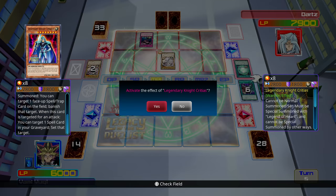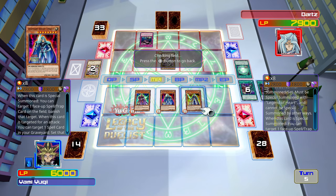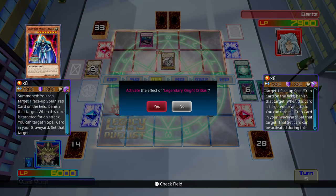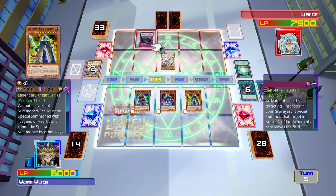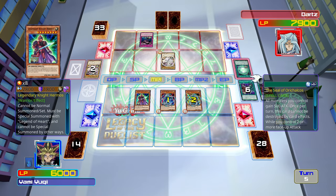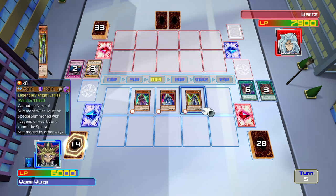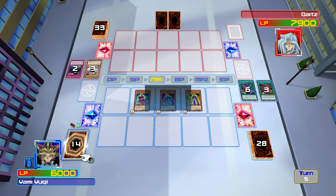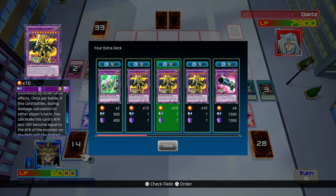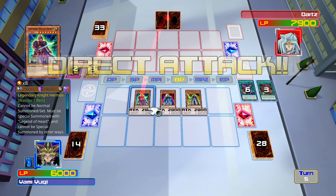We'll use that just to banish the Seal of Orichalcos. And Critias' effect — okay, because I don't know whether this banishing counts as destroying it. No it doesn't, okay nice. So now we could attack with those three — it's my destiny, there isn't any point. We'll just attack with these three.